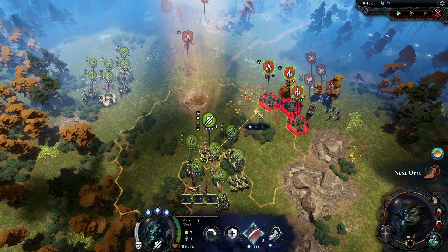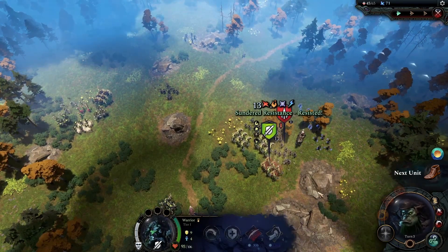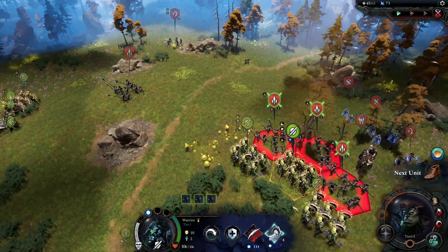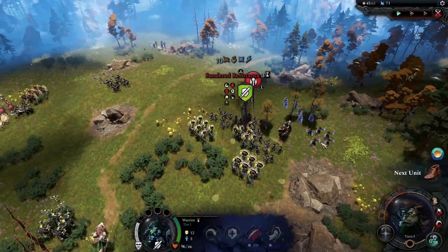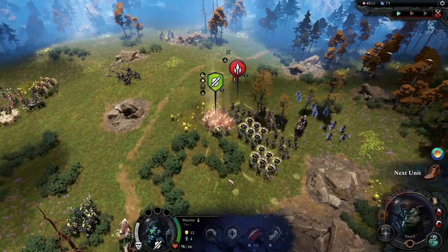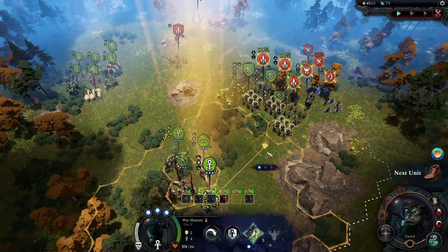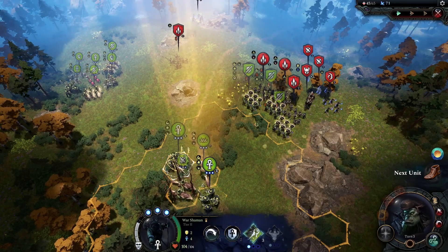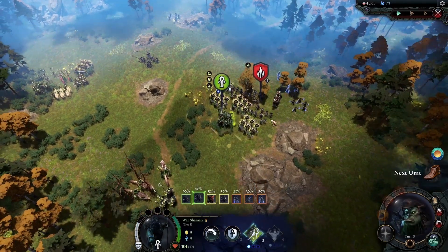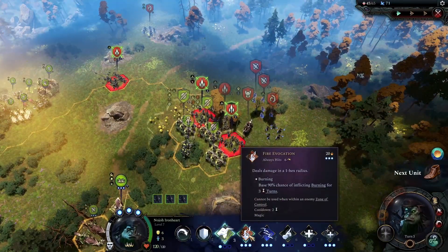We are going to hit those guys with our shield bash. Let's hope that works. Resist the shield bash — that's a shame. Stunt — awesome. And stunt. This guy is not stunned so we will try to shoot him. Let's see if I can poison that guy. Poison resisted. Does that count as a spell where everybody gets something?